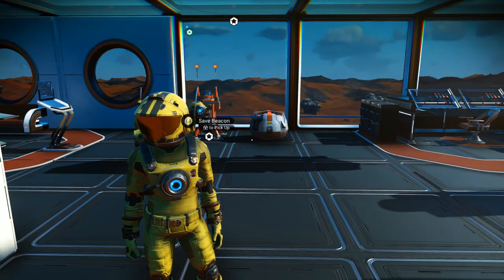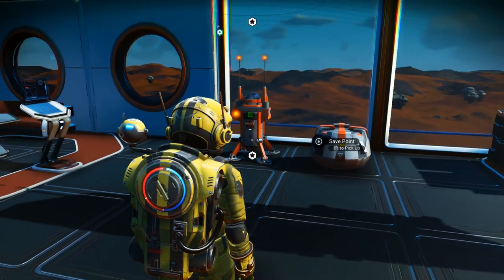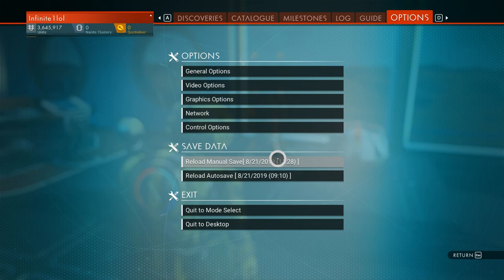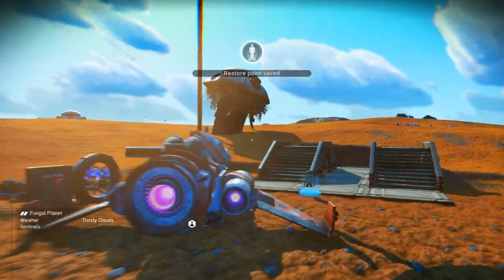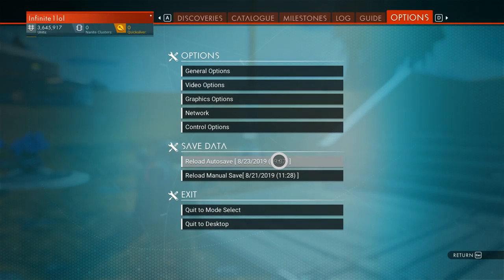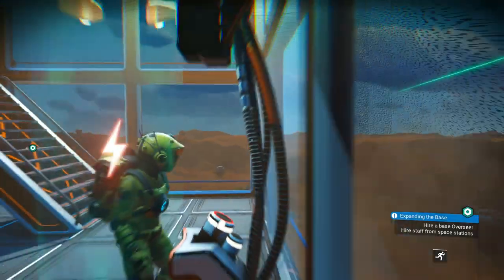Save beacons and save points are much more important than you think, and you should definitely make use of them, especially if you're trying something new and want to revert to a previous save. There are two types of saves in No Man's Sky: auto saves, which trigger at certain game points — whenever you teleport or exit your ship — and these always get overwritten, so you can't backtrack or restore them once they're gone.